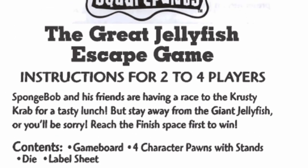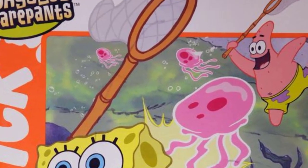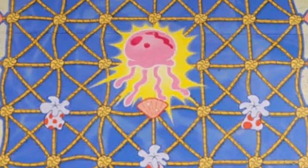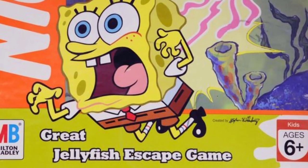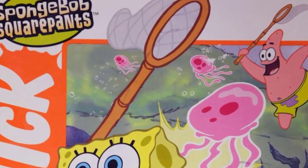Moving on to 2006, The Great Jellyfish Escape Game features a very scared SpongeBob getting stung, and Patrick closing in for a catch. Everyone's having a race to the Krusty Krab, which feels familiar. They have to avoid a giant jellyfish, and whoever makes it to the finish space first is the winner. You can move in pretty much any direction using the die. There's really not a whole lot going on here, which probably explains why you've never heard about it before.